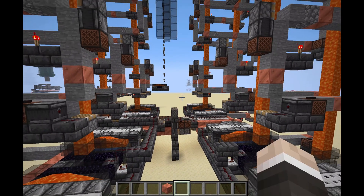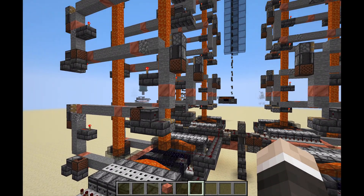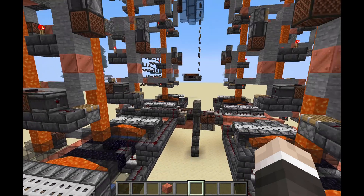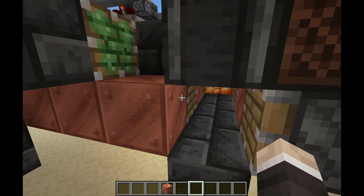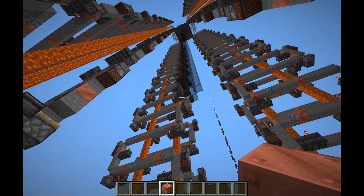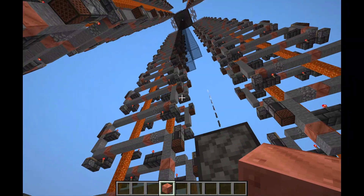The next glitch I'd like to show you is demonstrating the client-side lag of pistons. When you have a lot of them firing, it causes some client-side lag that doesn't go away when you turn off the machine — until you unload the area, you're going to lag like crazy. To demonstrate this, we could use my 1.4 million cobblestone per hour farm, but we'll go ahead and use this slightly simpler, slightly slower copper oxidation farm.